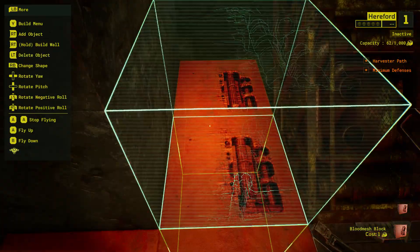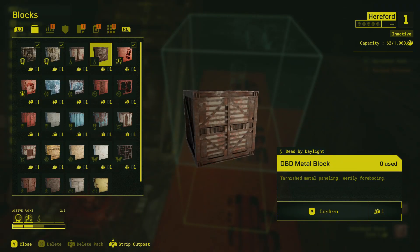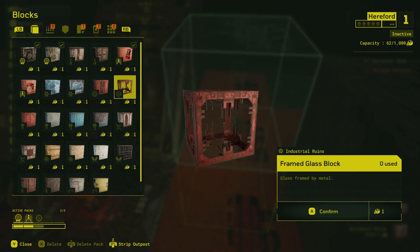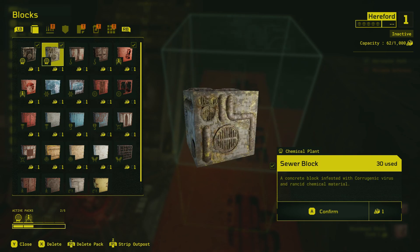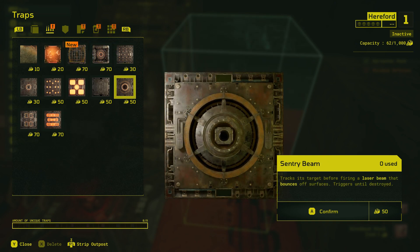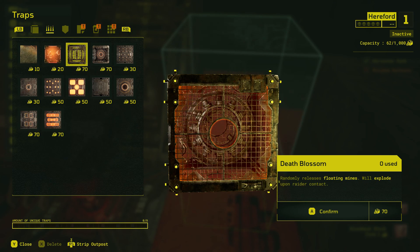Let me take this block out and put this block like that so you can see. You can pick different color blocks — you can put a blue block down, you can get one with glass where you can see through it. They got white blocks, different color blocks, and then you can go over and add your traps. These are all traps, they all do a job. This is a brand new trap they just added when they added the monsters. It's called the Death Blossom — it randomly releases floating mines that will explode upon a raider's contact.